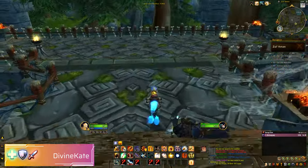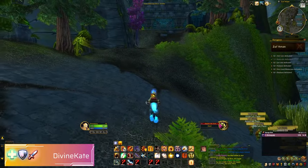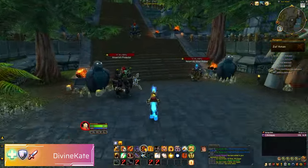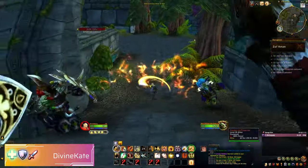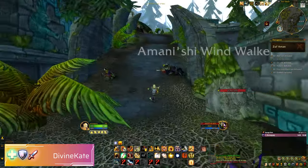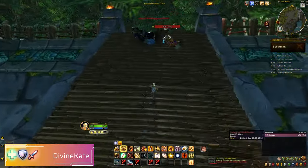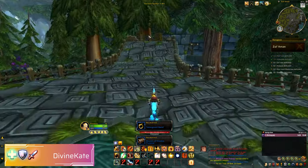Next, I decided to head over to Akilzon, who is the first on the left when you come into the dungeon. Again, you need to make sure you kill the adds on the way to the boss. As you can see here, I tried to skip all the adds and got all the way to the top, but then had to come back down again. So with that out of the way, we kill the boss and go talk to another person in a cage.